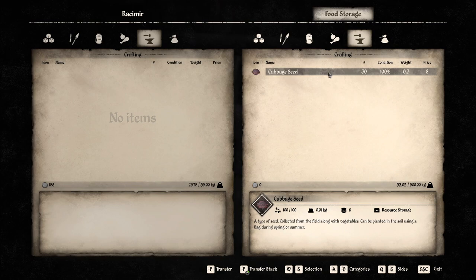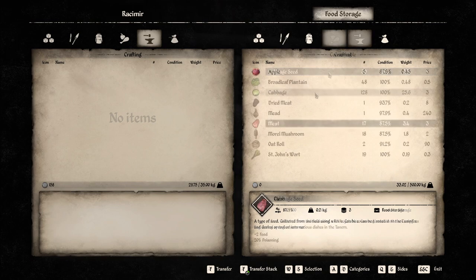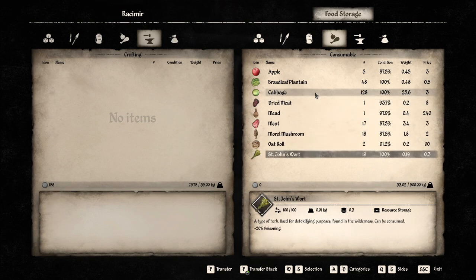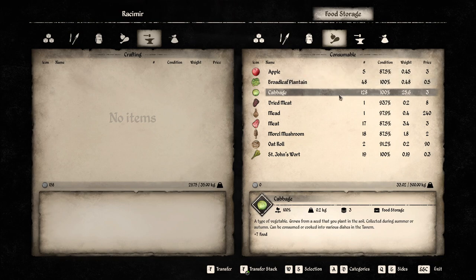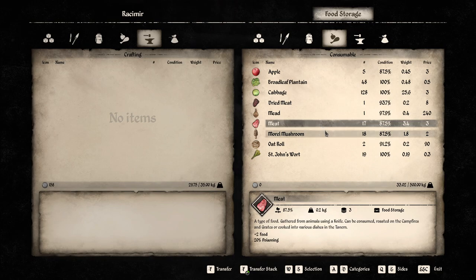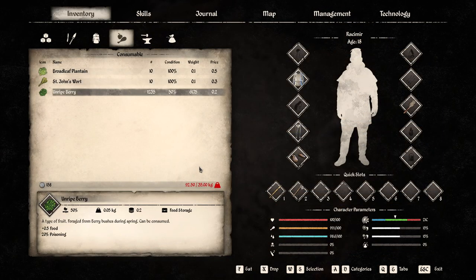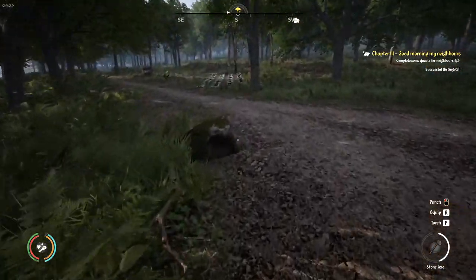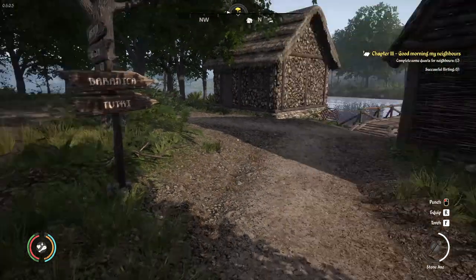The same applies to any other kind of plant — you always get more seeds than you used in planting. It's worth noting how the food stored in the container degraded as the season changed. Different foods degraded by different amounts, but due to being in the food storage chest the worst was at 12.5% degradation, meaning that even the most perishable food will last two years. The unripe berries kept in inventory dropped by 50% condition. The food storage building is already showing its value and it was worth taking the time to build it immediately.